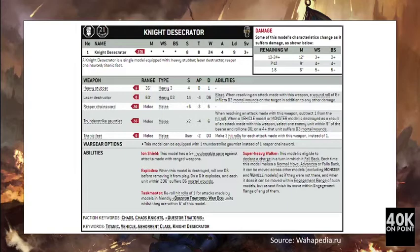The Thunder Strike Gauntlet gives Strength 16, AP minus 4, Damage 6, though you must subtract 1 from the hit roll. The Titanic Feet give 12 attacks at Strength 8, AP minus 2, and Damage 3.